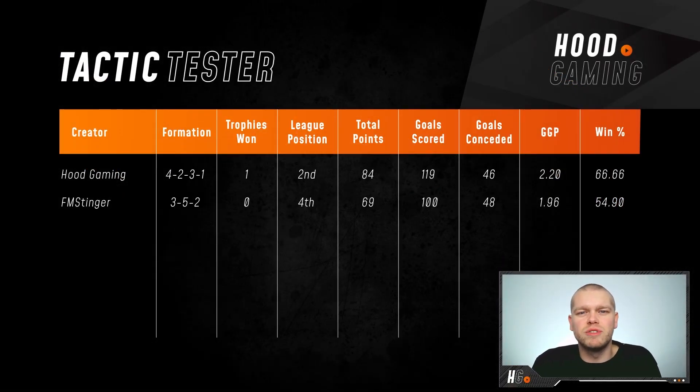So guys, this is how the table stands at the moment. I am top of the two creators so far with a 66.66% winning percentage, which I think is pretty decent with the tactic I used in the beta, carried into my Pentagon series and on Twitch at twitch.tv/hoodgaminguk. Come check us out on Tuesday or Thursday. Then the great FM Stinger has been on the channel with his 3-5-2 formation — I'm dubbing it the 4-3-3 or 4-2-3-1 killer. It had an unbelievable record against those formations, so definitely check it out. If you've not watched last week's episode I'll leave a card to it here.